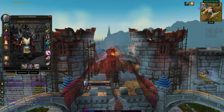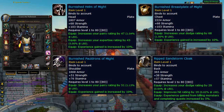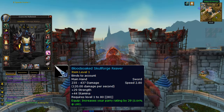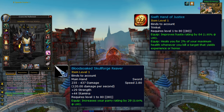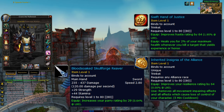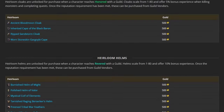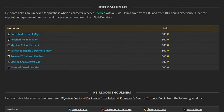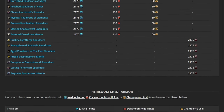The heirlooms you want to go for are the Burnished Helm, Pauldrons and Breastplate of Might, the Ripped Sandstorm Cloak, the Blood-Soaked Skullforge Reaver. The Swift Hand of Justice trinket is nice, and if you need to fill a slot then the Inherited Signia for your race can be equipped. If you're a fishing enjoyer, the Dead Pirate Ring is also a nice bonus. There's a link in the description for a site detailing all heirlooms available in Cataclysm, how much they cost and where you can buy them.